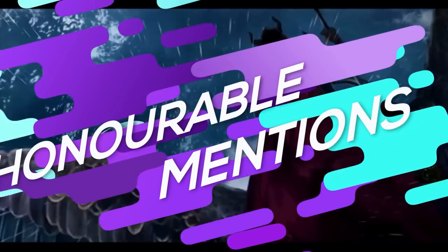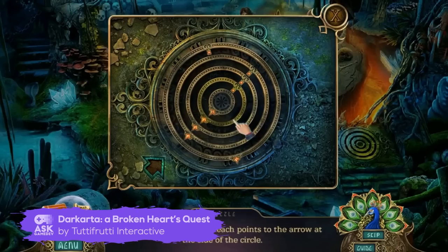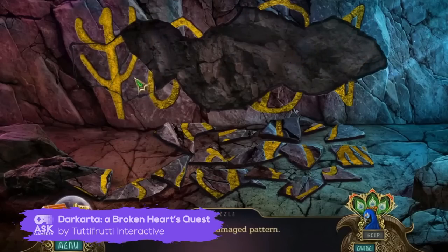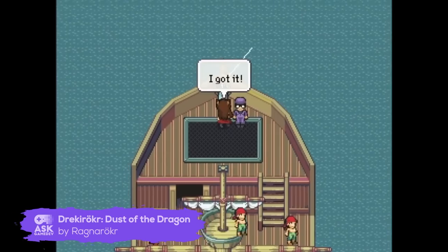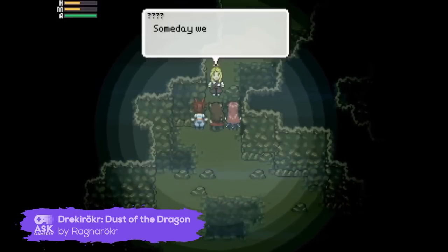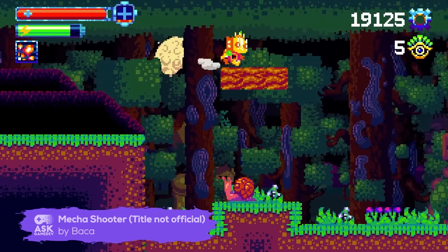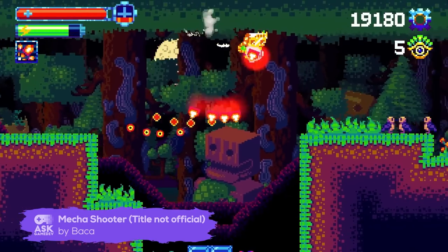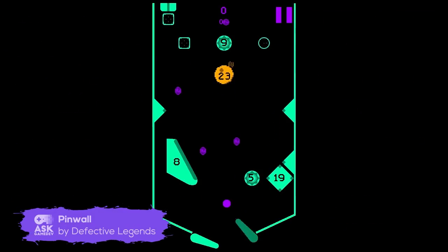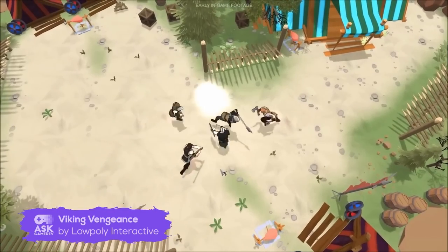Before we get to the rest of the games that made it to the final 5, let's look at some honorable mentions that almost made the list. Darkarda, a broken heart's quest — an award-winning hidden object game. Darker Roker, Dust of the Dragon — a classical fantasy RPG. Mecha Shooter — a platformer shooter inspired by games like Mega Man, Shovel Knight, Super Mario Brothers, Celeste, and more. Pinwall — a pinball endless scroller. And Viking Vengeance — a narrative-driven rogue-lite dungeon-crawler.